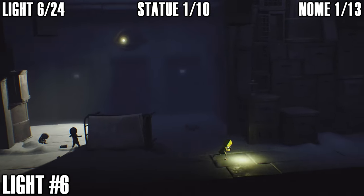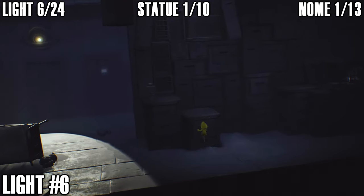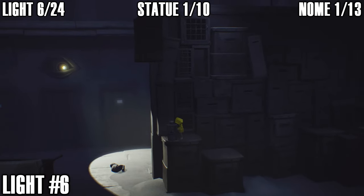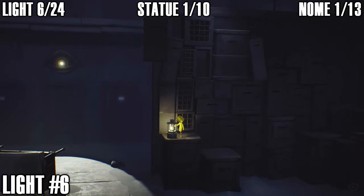Light number six: when you reach the area where you've got to avoid the eye that turns you to stone, jump up on the boxes — this is along the main path. The light is just on top of this box right here.